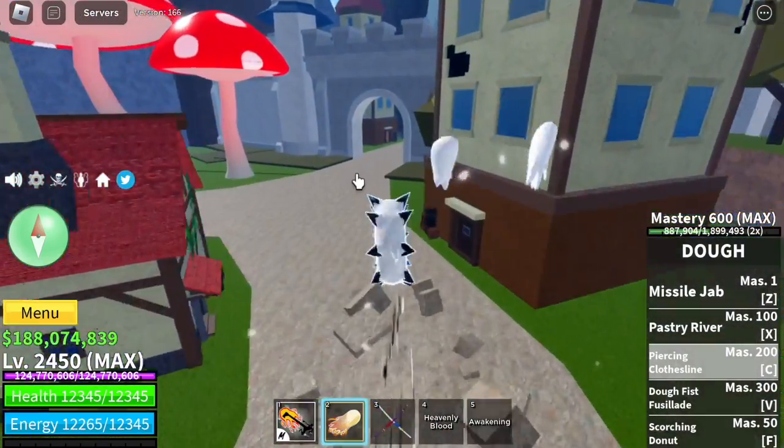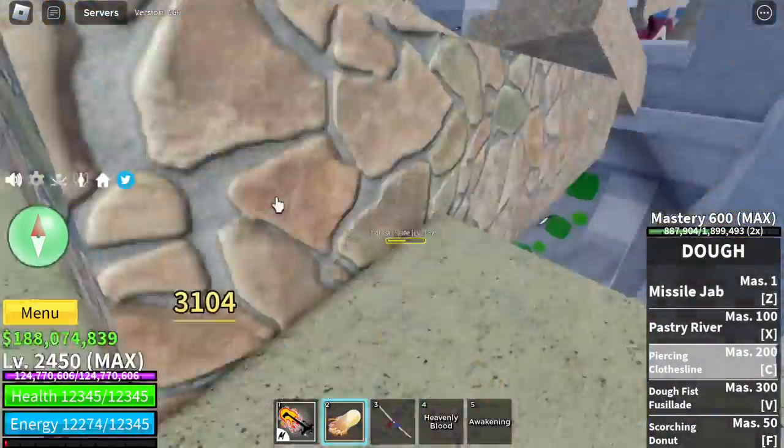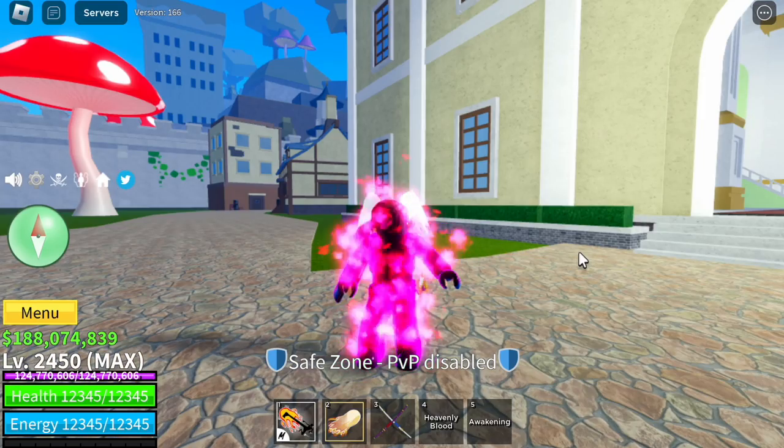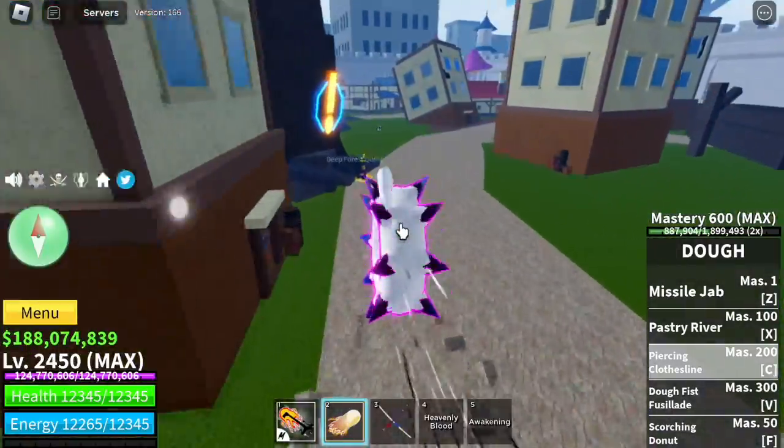Use the X skill — as you can see, we're coated with white Haki. Let's compare it to another color. Let's try Winter Sky. X skill again — now it looks good, better.